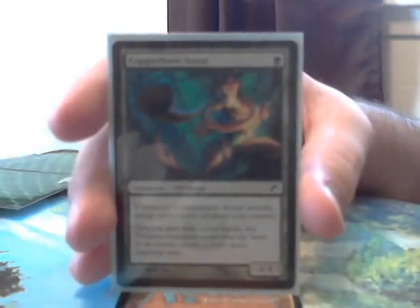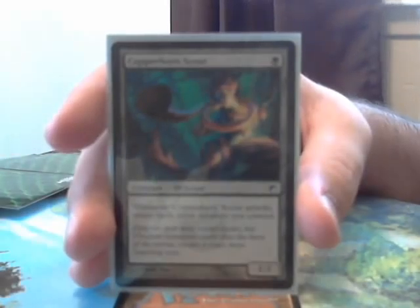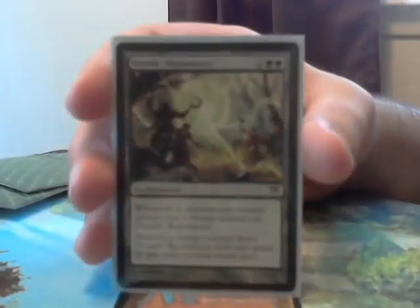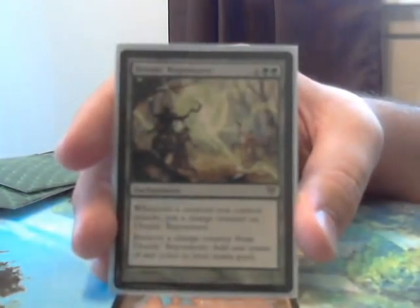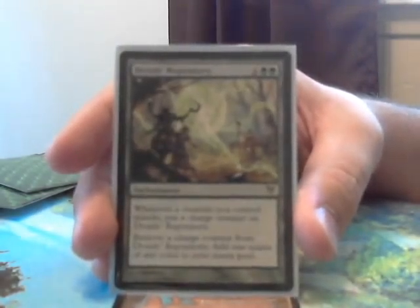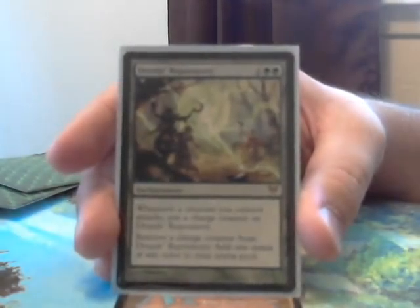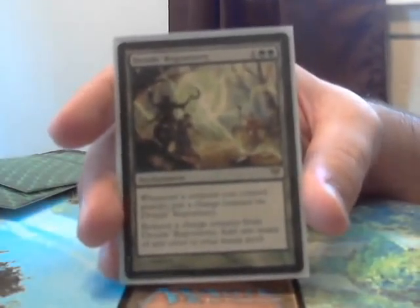Next we have a fun little guy — Copperhorn Scout. He lets you tap all of your elves for mana, and then when he attacks, you get to untap them and do it again. Then we have Druid's Repository, another sweet one from Avacyn Restored. Whenever a creature you control attacks, put a charge counter on Druid's Repository. You can then remove a charge counter to add 1 mana of any color to your mana pool. With all the elves in this deck, you'll be attacking quite a bit, so Druid's Repository gets to make you a lot of mana.